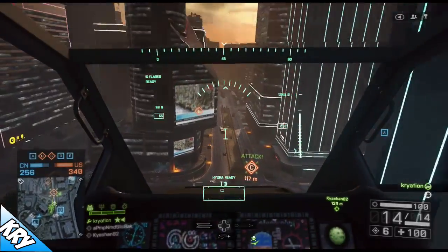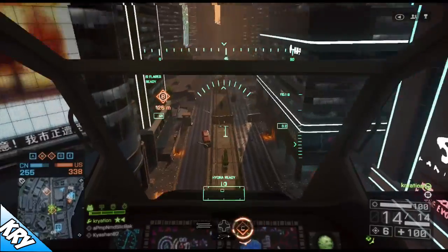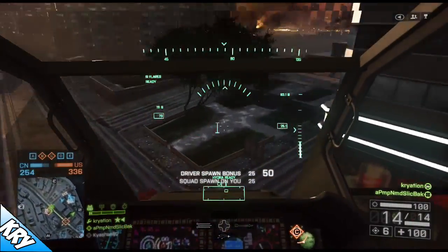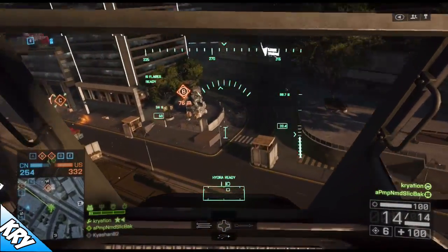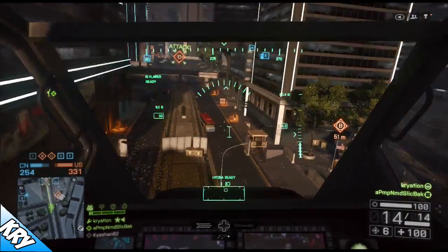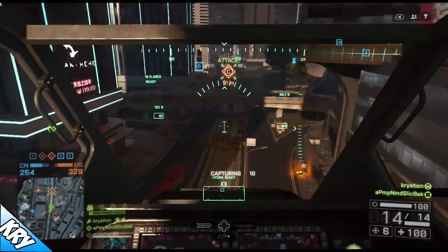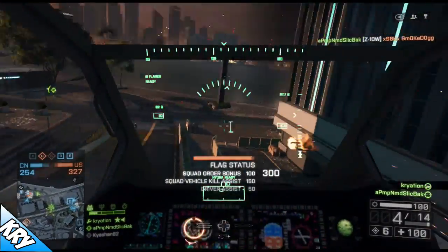In Siege of Shanghai, point C was a skyscraper — so if you could take control of it, you could basically take the elevator and pretty much parachute to wherever you want on the whole map. That gave you a total advantage: if you need more troops in a certain place you can just jump over there. Also, the other team will be losing major tickets when you have more flags than them.